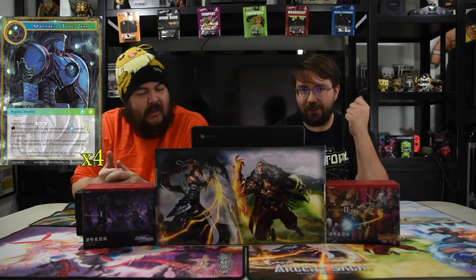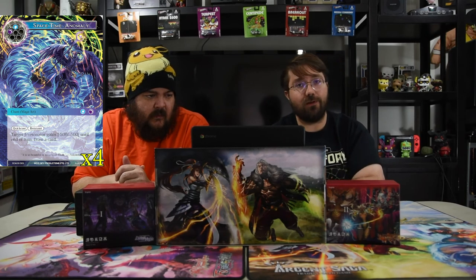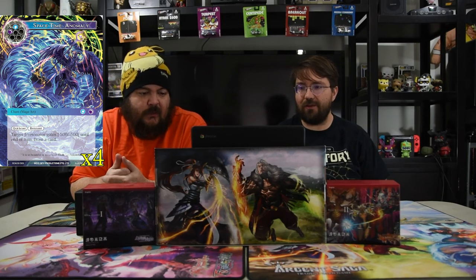The fact that Valentina makes all your opponent's dudes smaller and you can give her Barrier is super powerful, since there are two- or three-drop kill spells that can target a J ruler. Space Time Anomaly is one of the strongest cards in the deck — black and blue, Quick Cast, Remnant: target J resonator gains minus 500/minus 500 until end of turn and you draw a card. So you don't waste anything — two mana, especially with Remnant since it recurs from the graveyard, you basically gain a card and potentially kill a dude. It's a Mage Art so Lover's Lock can play it easily.